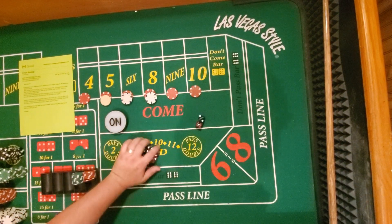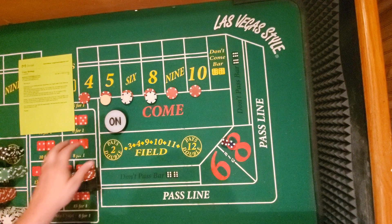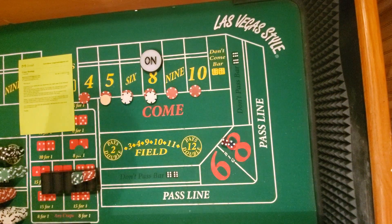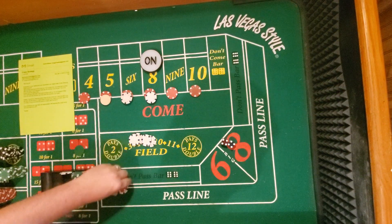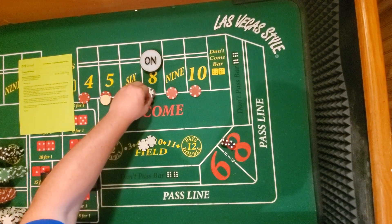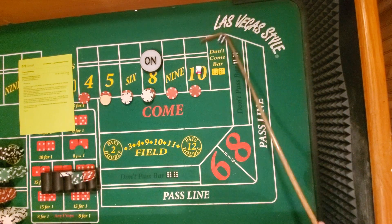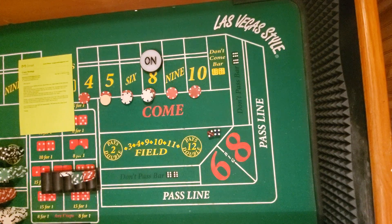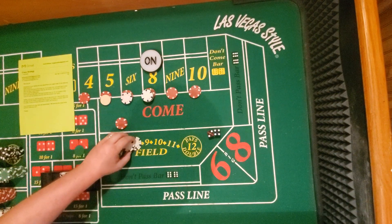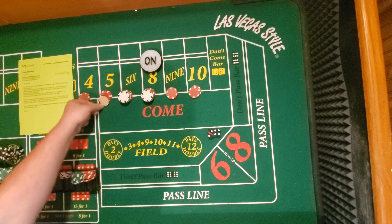All right, here we go. Let's check it out. $14 winner — remember it is working. He's supposed to have a dollar over there. All the way up to $28. He didn't say power press, he said full press — there's a difference. Power press you add money to get to the next step. $14 winner, okay. Two hits — now he said he turns them off.